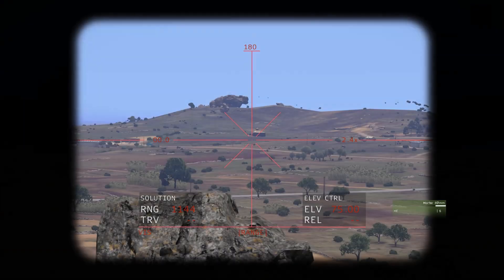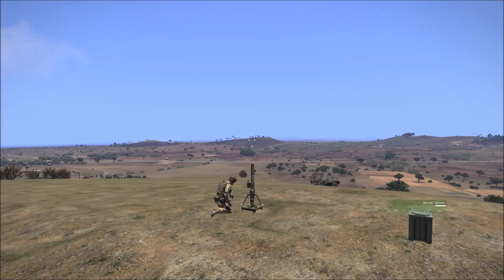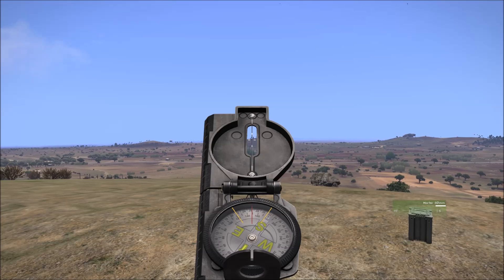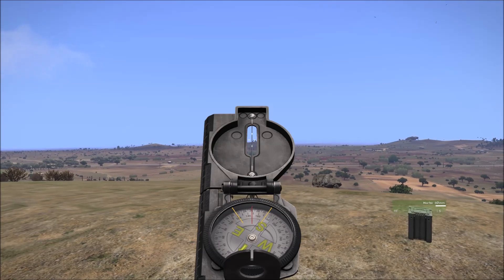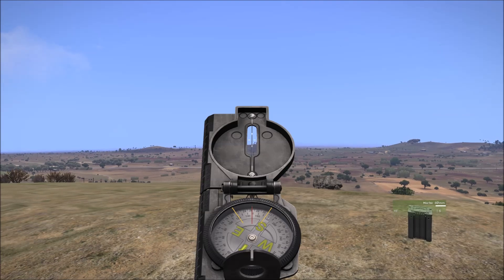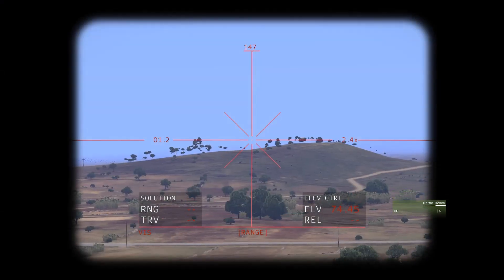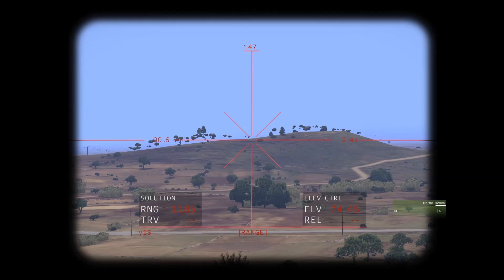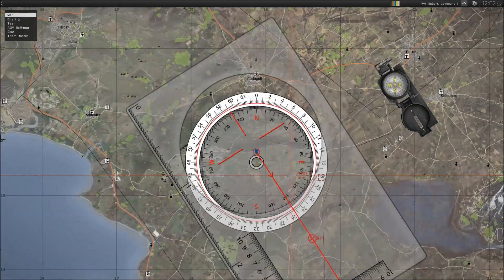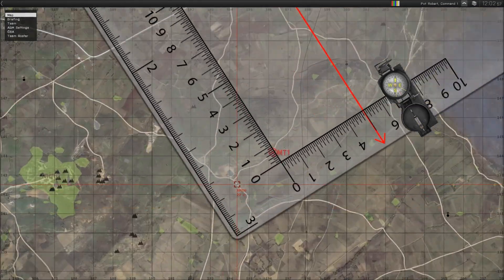Hop into the mortar and correct the direction. One problem with the mortar is it doesn't have azimuth — it only uses compass bearings — so you may have to substitute the azimuth for the compass instead. That brings us to 147 degrees. We now have the direction we'll be facing, but we don't have the range. That's where the built-in measuring equipment on the map tools comes in.